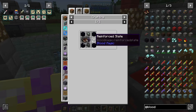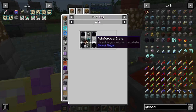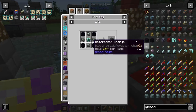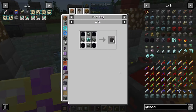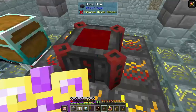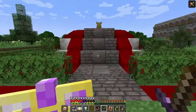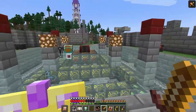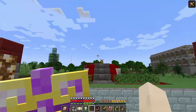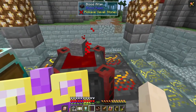I might want to bump up my reinforced slate number so I keep a base of 64 instead of 32, so that if I need a large number of ritual stones for a ritual I can make them all at once. The issue is it has to be pretty much full, so I waste a lot of the bonus I get.